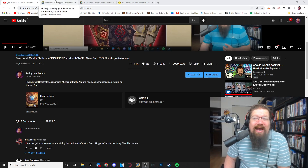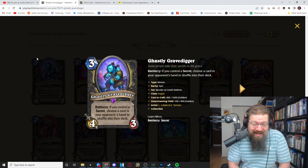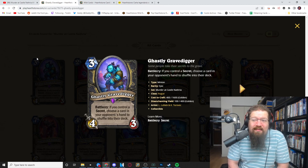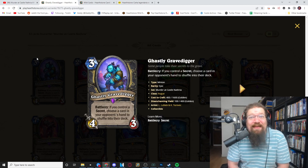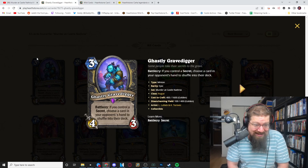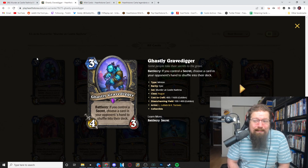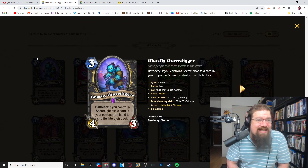The first card we have to go over is the Rogue Epic: Ghastly Gravedigger. Three mana, 4/3 that has Battlecry: If you control a secret, choose a card in your opponent's hand to shuffle into their deck.